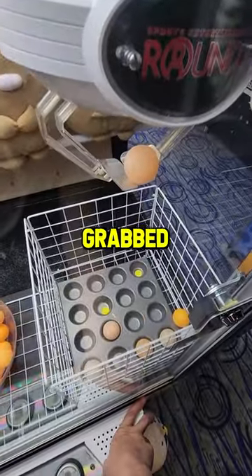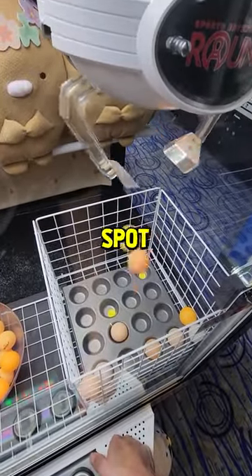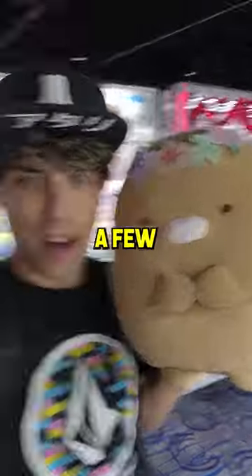So we dropped this one — it grabbed one. I was hoping for a lucky bounce in there. Sometimes you can actually bounce out ones that are already in a cup into the yellow spot. Pay attention to this play here: it picks up two of them, and watch — it hits one that's already in there, and it goes in the yellow for a prize.